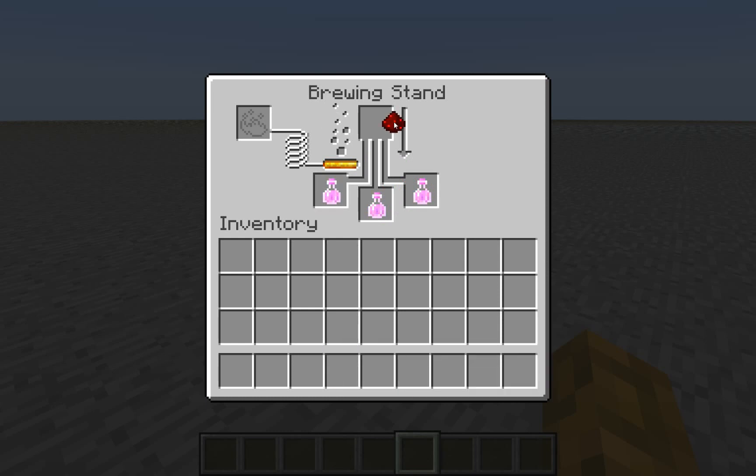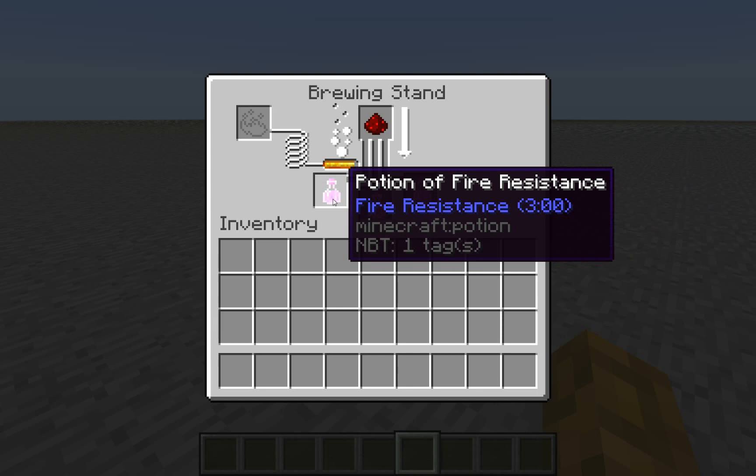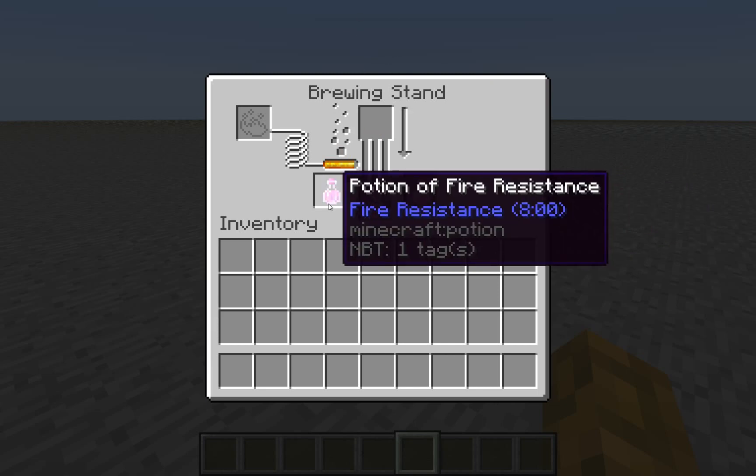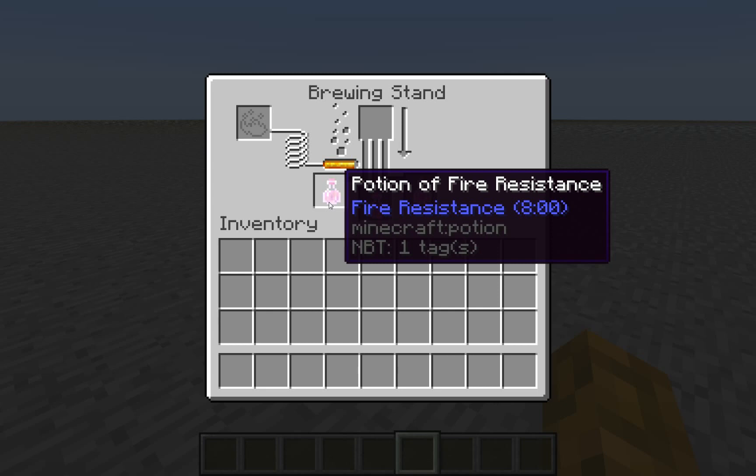It can be used a lot — you don't need to restock it for a really long time. Although, if you're a really serious brewer, you're going to need a good source of Blaze Powder, just so you know. And we have fire resistance potions that last for about 3 minutes — and now, with the Redstone Dust added, we have fire resistance potions that last about 8 minutes.